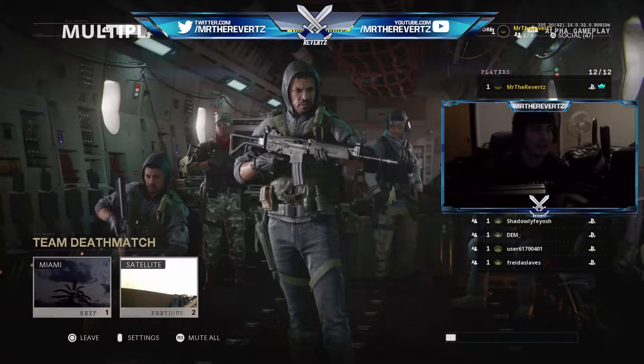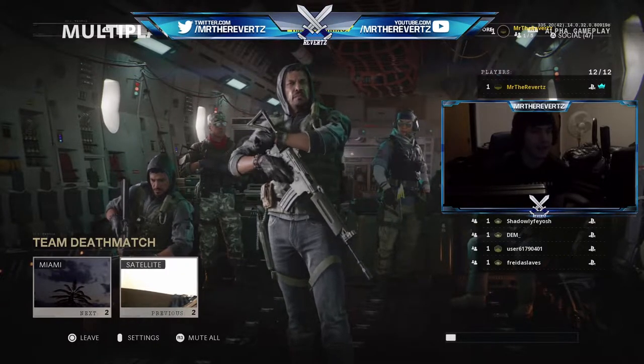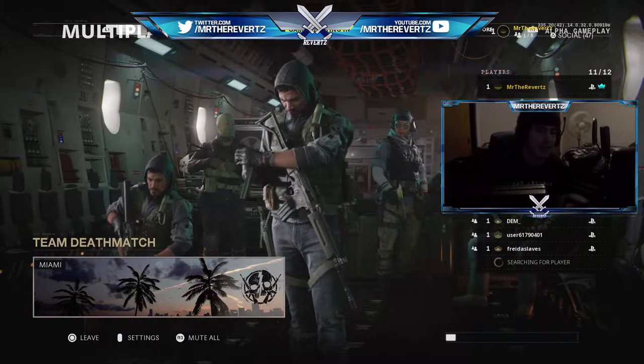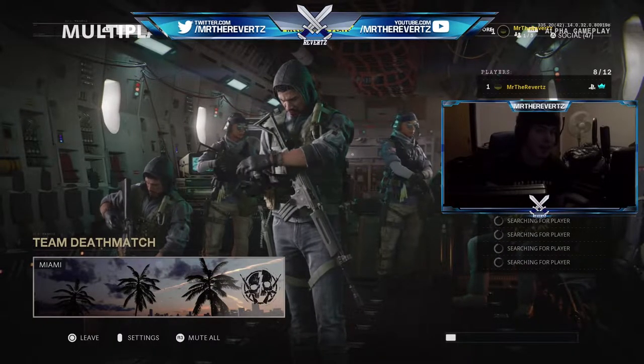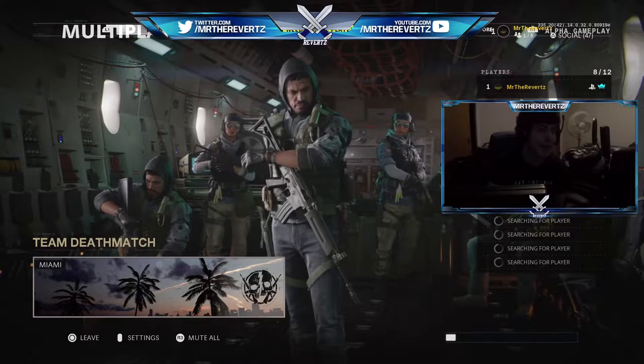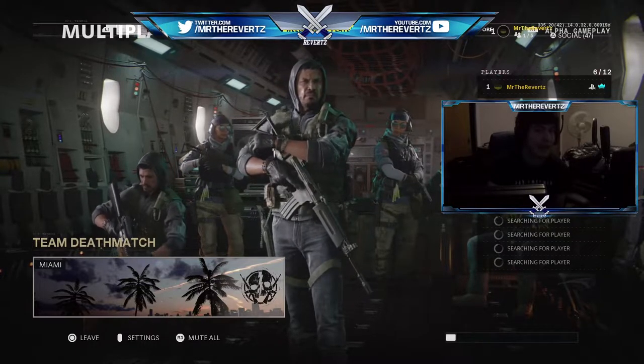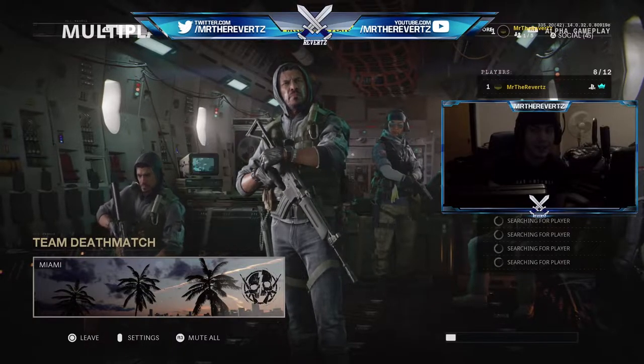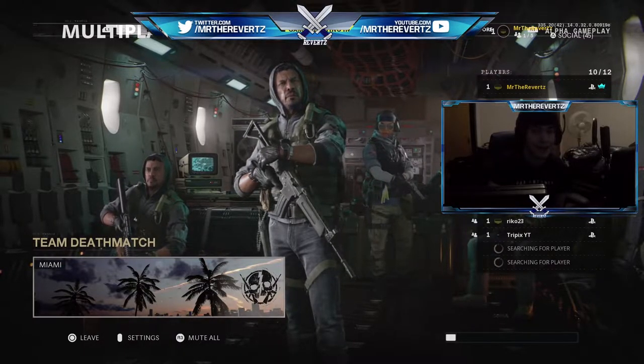We were finally able to get into a game. There is a little error message that shows up on your screen — it says something along the lines of you can join the game session in progress. That's a little bug. I would just keep searching and searching like I did and eventually you'll find a match. Hopefully the lobby doesn't close because that would be pretty crazy.